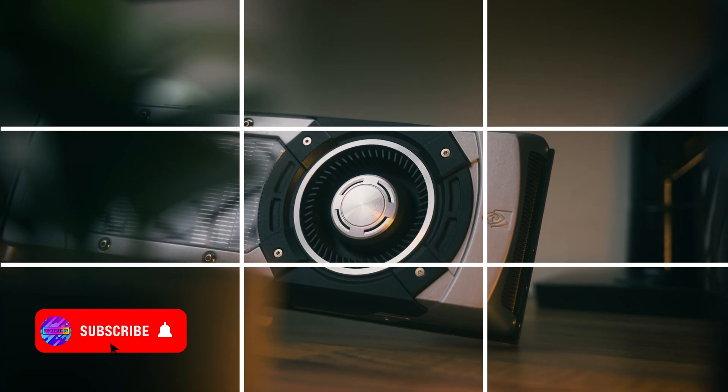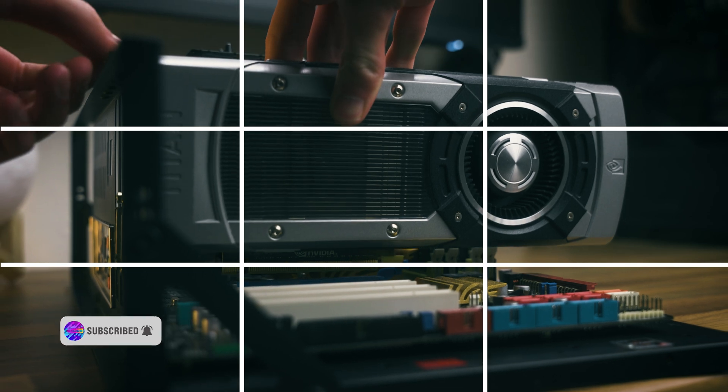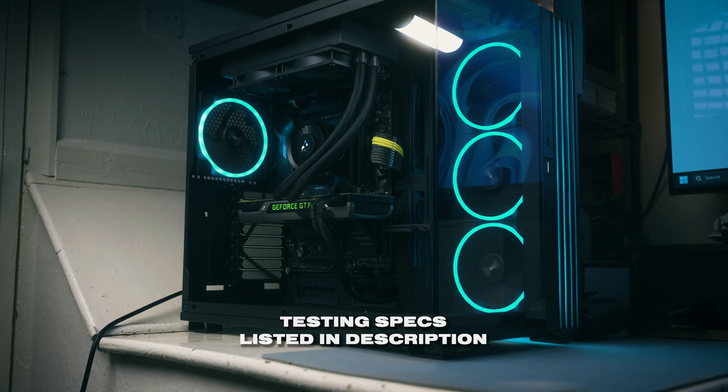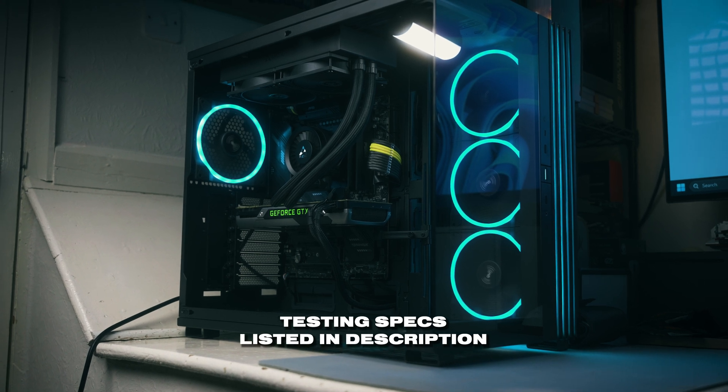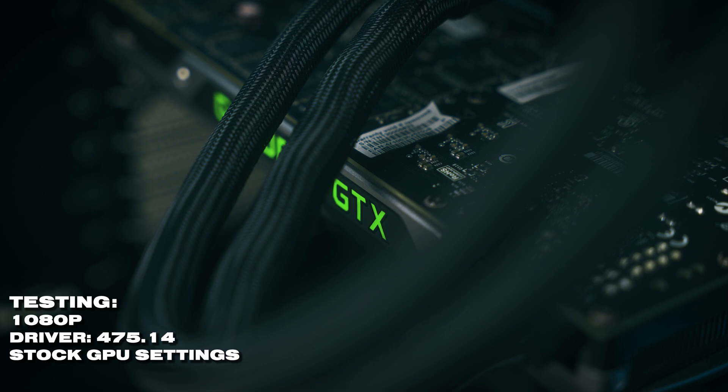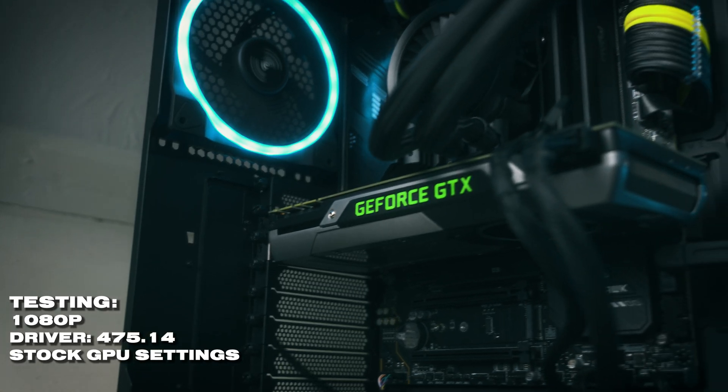This is the graphics card we used to test out the Q6600, which you can watch in a video linked above. I wanted to see how it gets on when paired with a modern processor, so we've tested it at 1080p with a Ryzen 5 7600. Specs can be found in the description with Amazon affiliate links. The Titan has been left at stock out-of-the-box settings with the latest Kepler driver, which is 475.14.